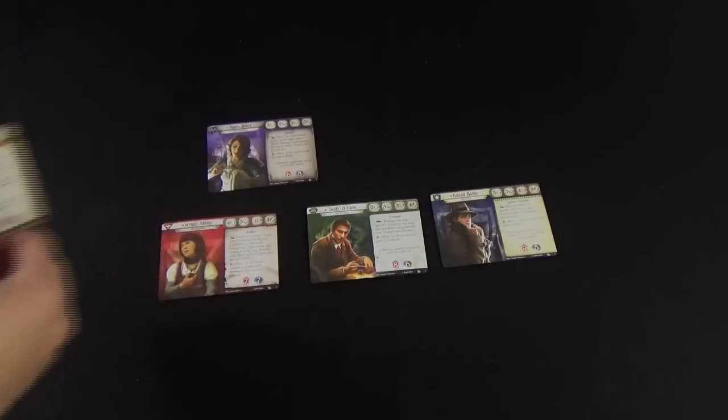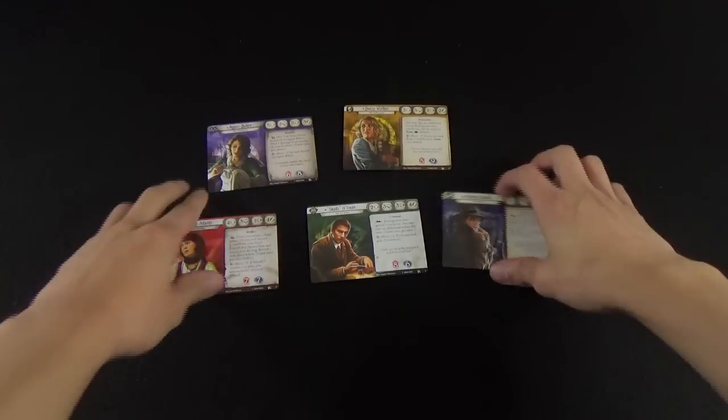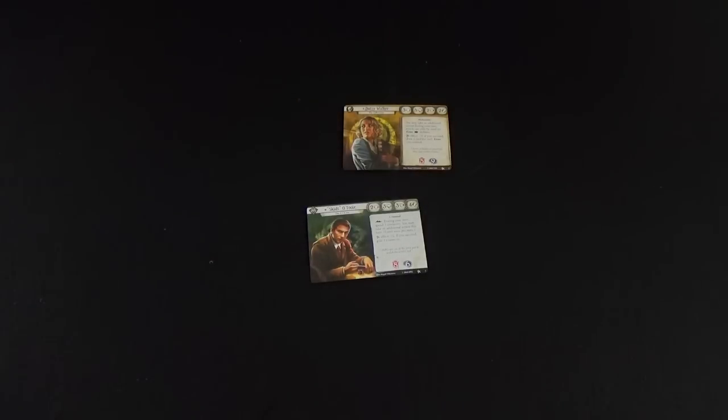The first thing you want to do is select an investigator. The core box comes with 5, but as the game grows with more expansions and packs there will be more investigators to choose from. You're also going to want to nominate one to be the lead investigator. It's more of a symbolic role — the lead investigator is only needed when specific cards say so, to break ties, or to make decisions when there are multiple options available.